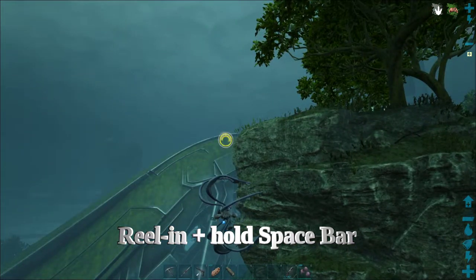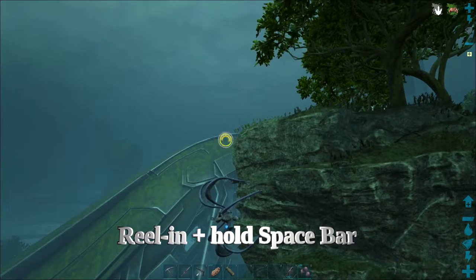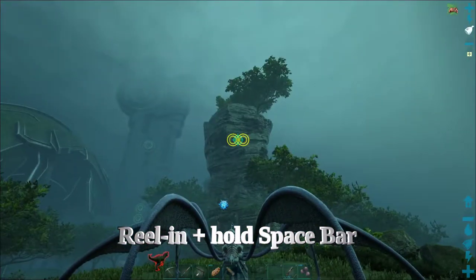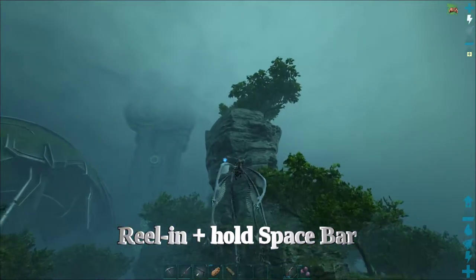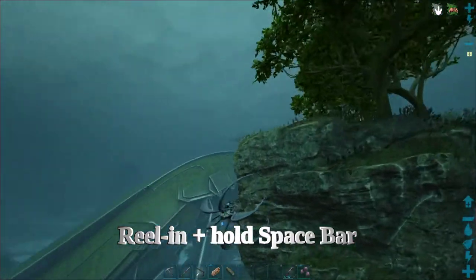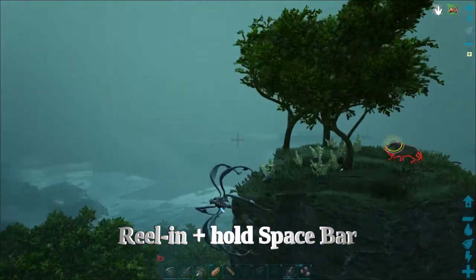Holding spacebar just before you hit the rock and continuing to hold it until it latches on will cancel any lines — now you're gripping the rock with your feet and you can jump off with the jump button. One more time: hold right click to zip in, then hold spacebar to grapple onto the rock, and you can climb around it. It usually helps to use the sprint button to climb a lot faster.